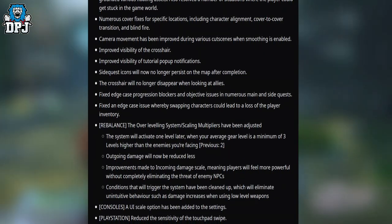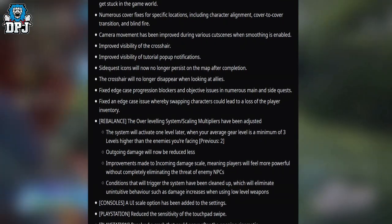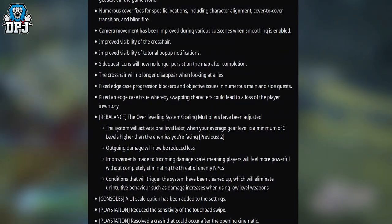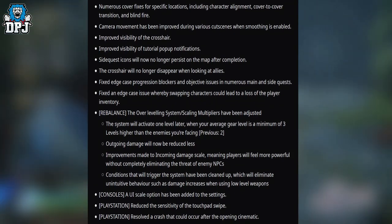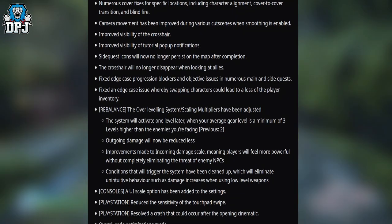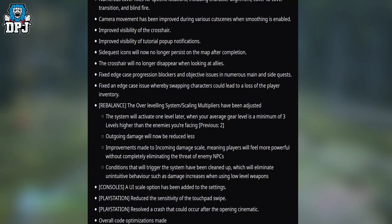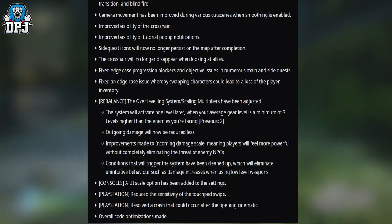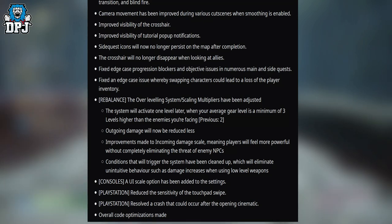I was doing expeditions on stream the other day, helping somebody — I was in Challenge Tier 15 gear, all level 50 gear — when I dropped down and helped in a Challenge Tier 10, I was getting brutalized. It makes sense now. Outgoing damage will now be reduced less. Improvements made to incoming damage scale, meaning players will feel more powerful without completely eliminating the threat of enemy NPCs. Conditions that will trigger the system have been cleaned up, eliminating unintuitive behavior such as damage increases when using lower level weapons.